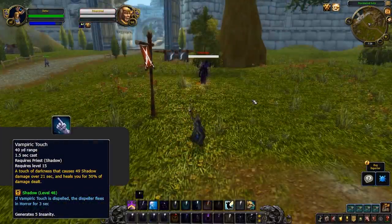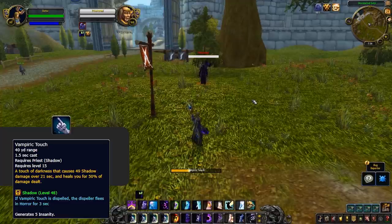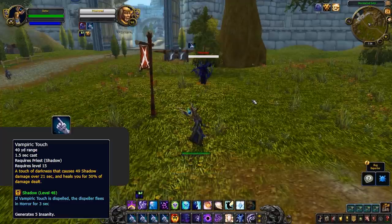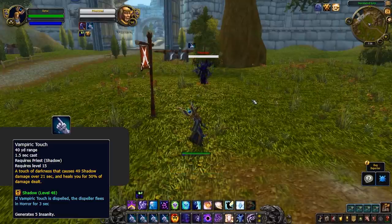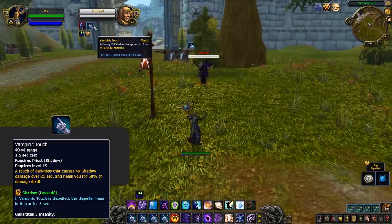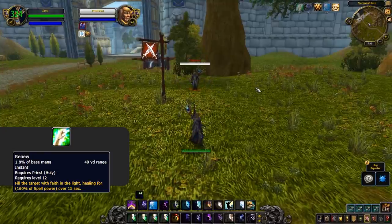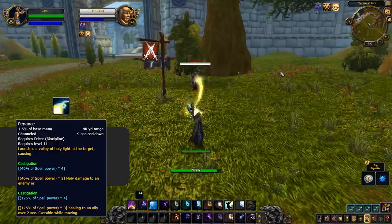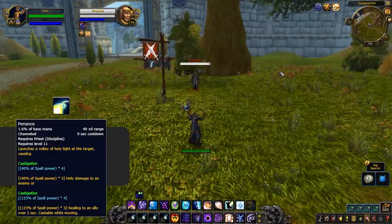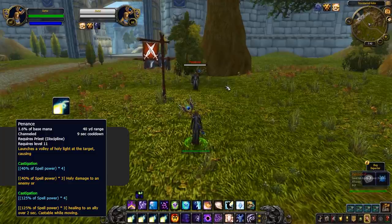Moving onto Priest now, all 3 specs give you something different. Starting with Shadow, they will give you Vampiric Touch. This could lead to some annoying gameplay with enemy priests dispelling Vampiric Touch, making you unable to reapply it for 20 seconds. As for stealing it, the damage isn't great for Holy and Disc, and if you're Shadow you already have it anyway. Holy Priests give you Renew. With Renew being an incredibly weak heal, I can't see this ever being utilised. Disc Priests give you Penance, a little better than Renew in some situations, giving Shadow some damage or healing on the Holy School. But I can't see Fort Steal ever being taken to utilise on any of the 3 Priest specs.